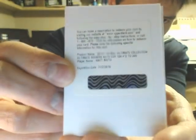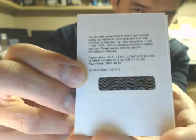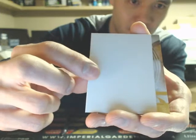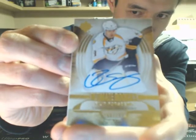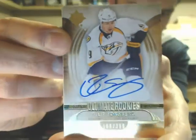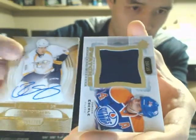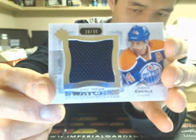And we have a redemption — Steen was for the Blues. Our next one is a redemption for a rookie auto, $2.99, a Matt Nieto for the San Jose Sharks. And we still got two more cards — this one is nice: Ultimate Rookies for the Nashville Predators of Phillip Forsberg, $2.99. And we finish the box off with a Premium Swatches of Jordan Eberle, $20 to $35, for the Edmonton Oilers.